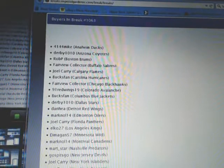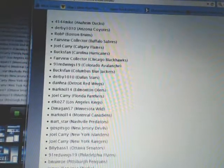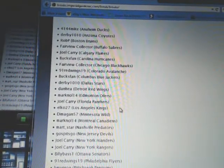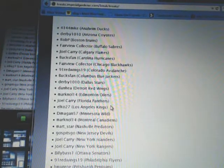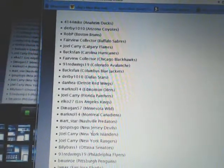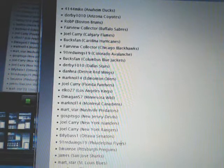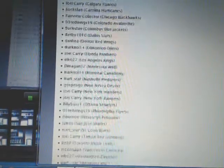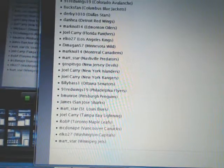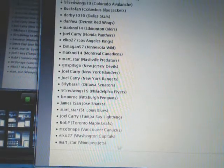We got Mike with the Ducks, Derek with the Coyotes, Rob P with the Bruins, Fairview Collector with the Sabres, Joel with the Flames, Buckstown Hurricane. Fairview Collector with the Blackhawks, 91 Red Wings with the Avalanche, Buckstown with the Blue Jackets, Derek with the Stars, Dan with the Red Wings, Mark with the Oilers, Joel with the Panthers, Rob with the Kings, Diamond in 57 with the Wild, Mark with the Canadiens, Mark the Stars, Mark Carlos with the Preds, Brian with the Devils, Joel with the Islanders and Rangers, Billy with the Sens, Joe with the Flyers, Brian with the Penguins, James with the Sharks, Carlos with the Blues, Joel with the Lightning, Rob with the Leafs, Peter with the Canucks, Rob with the Caps, and Carlos with the Jets.